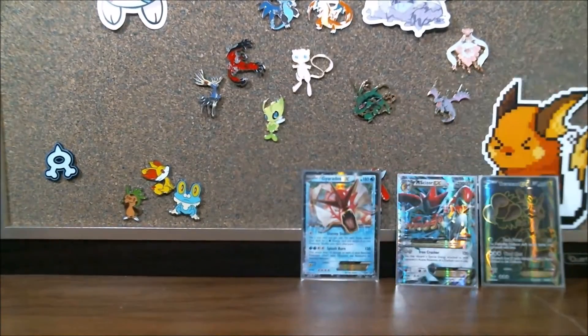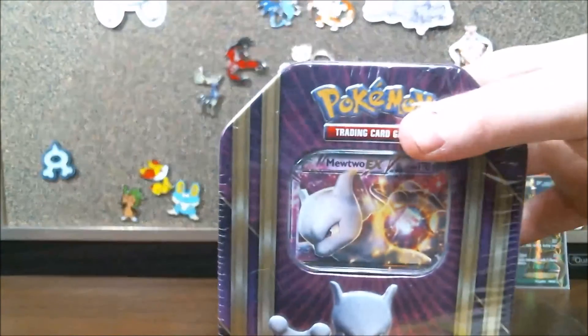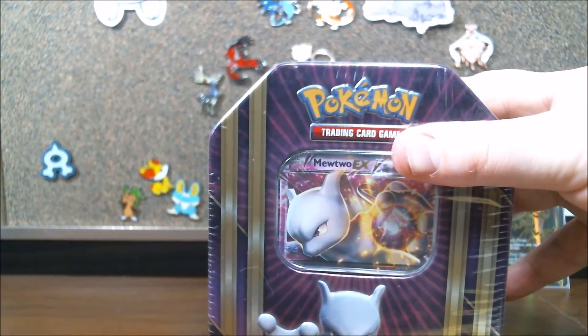I have to say, I'm impressed. Definitely leave a comment in the section below — leave me what you were expecting. These are tins, guys. These don't usually come with double the EX power like we just got. Leave a like rating, and I will see you guys on the next pack opening where we open... Boom! Mewtwo EX. Until then, time out.